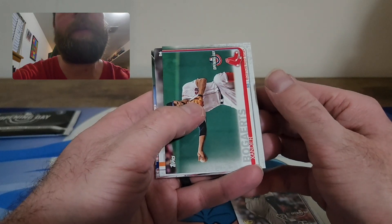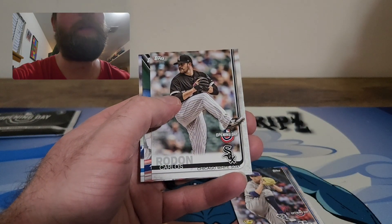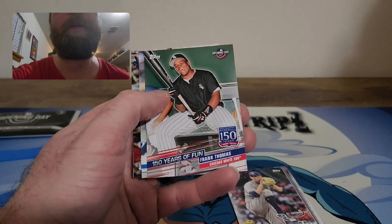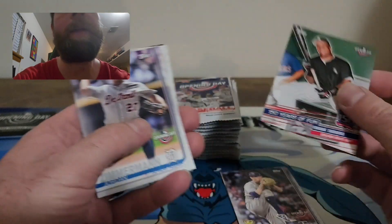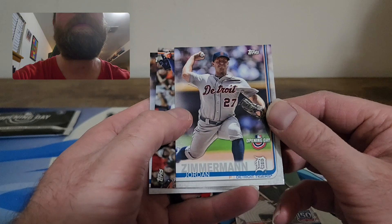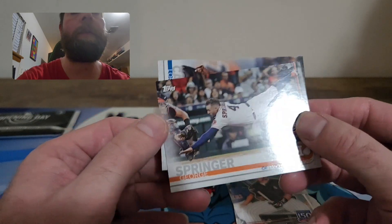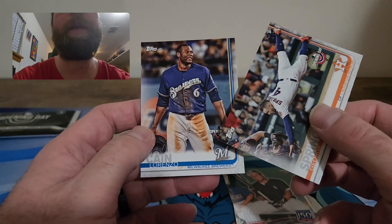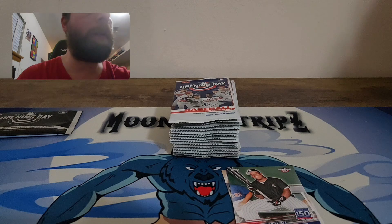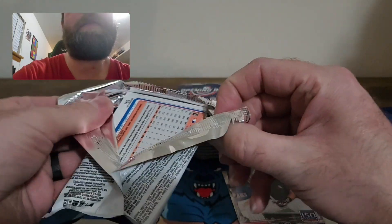Xander Bogaerts, Derrick Rodriguez, Carlos Rodón. Here's a cool looking card — '150 Years of Fun' Frank Thomas — that's a nice insert, so we'll put that aside. Jordan Zimmermann, George Springer diving into home plate — cool shot — and Lorenzo Cain to end that pack. So far I haven't seen any rookies yet; if I missed any, let me know in the comments.